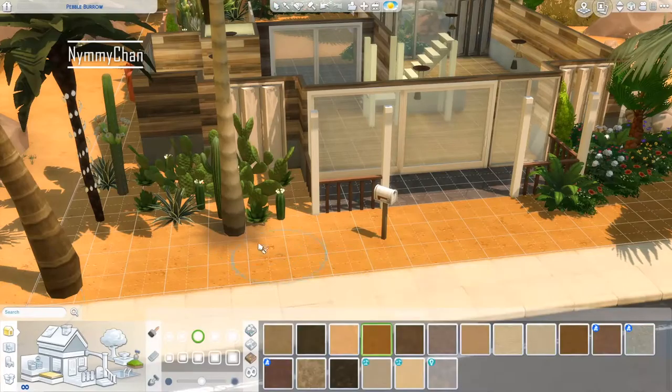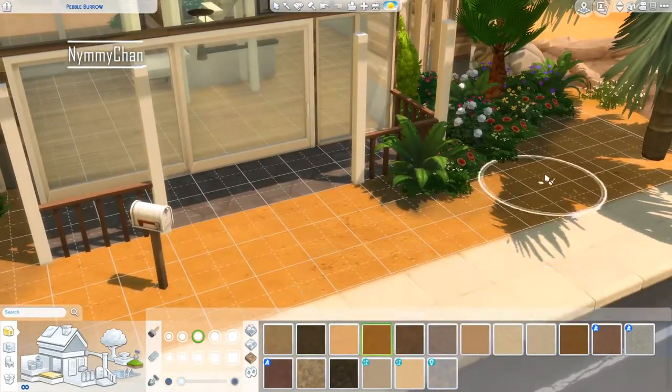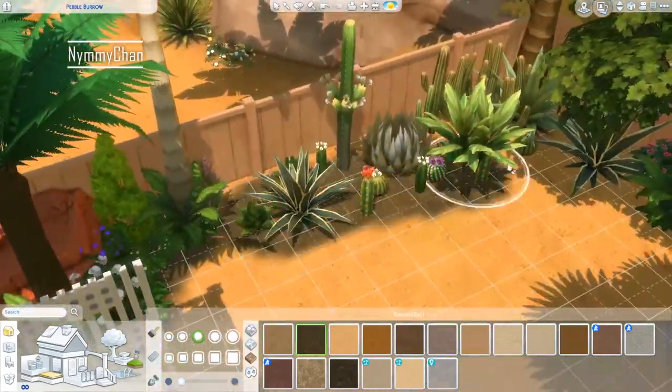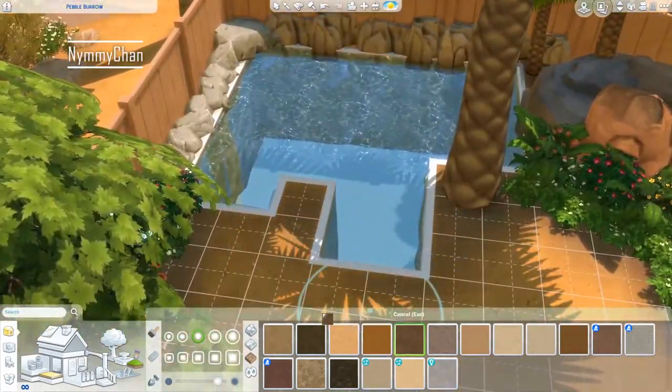With Sulani and the white sands the dark paint doesn't look that good. So here we are using a light brown one and I actually think it looks way better - it looks more natural, and I really like the way it looks.